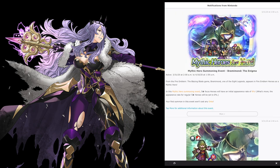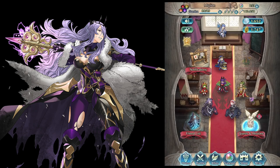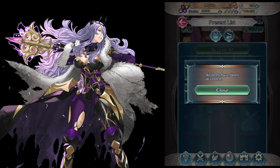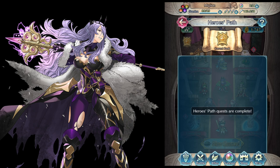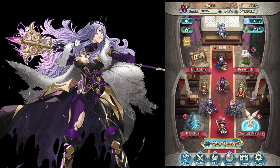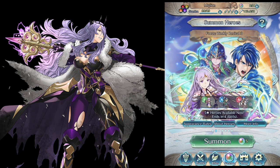Hey guys, so we are back with another account. To give you an update on what we did on the last account — we spent 140 orbs and got one Freejorm which we merged, and we got the new unit, whoever he is named. What is this button here — Hero's Path? I'm not sure what that means. And I do have a free summon here — I was wondering where my free summon came from.